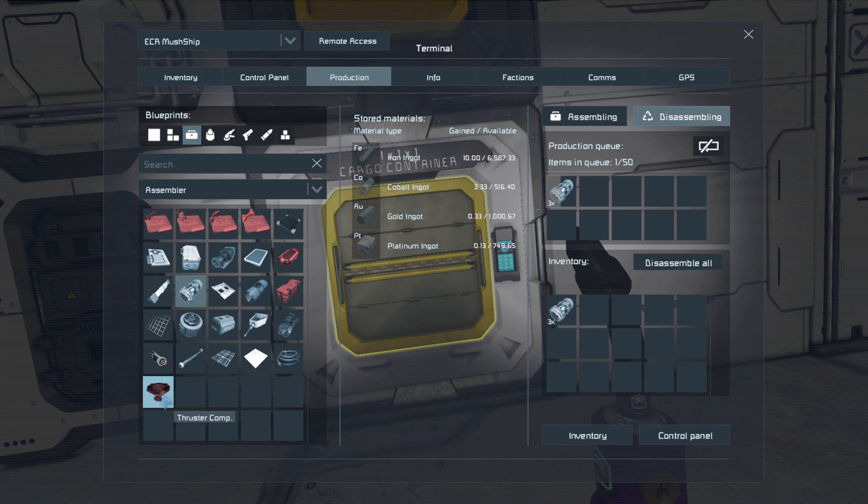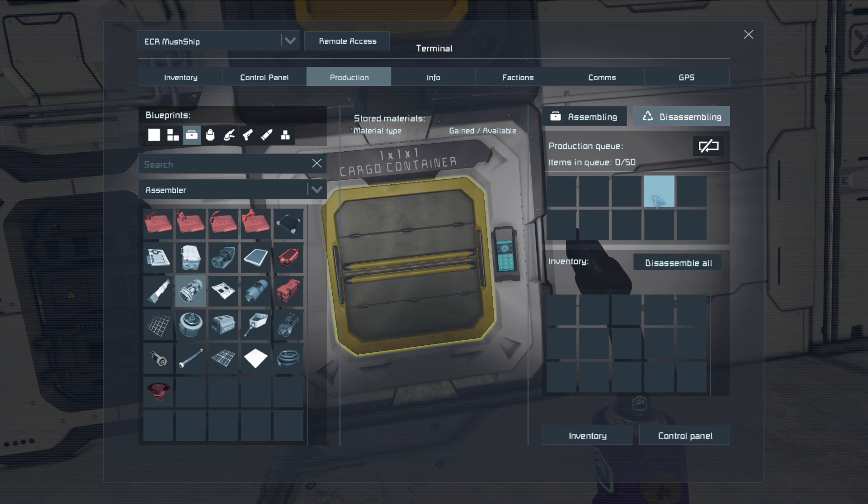It's only 3.33 cobalt for the thruster components so we should be okay. Although we should really use more hydrogen to be honest, because that's more renewable than the energy we've used for thrusters.